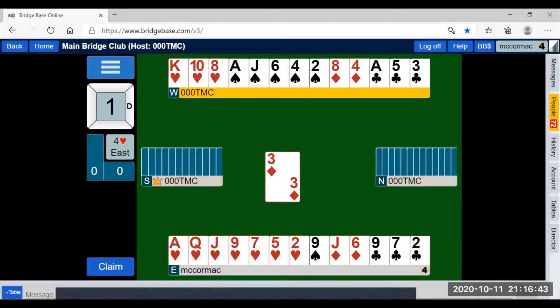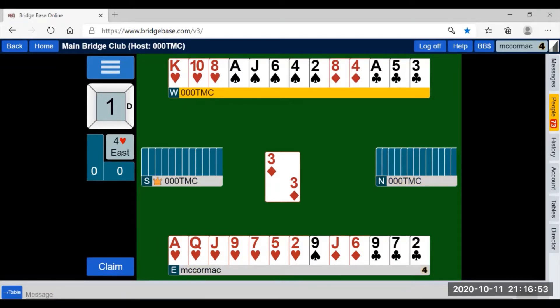The lead of the three of diamonds. Instantaneously we have to look at our winners and losers. We have two losers in diamonds, no loser in spades, no loser in hearts, and two losers in clubs.